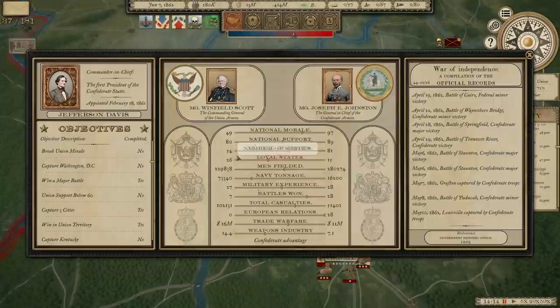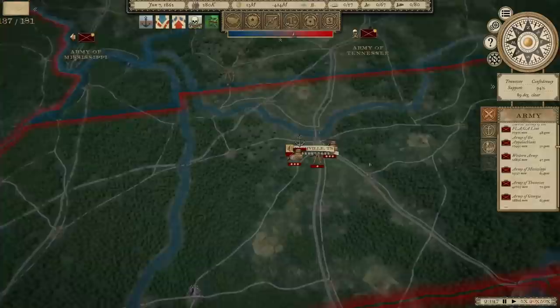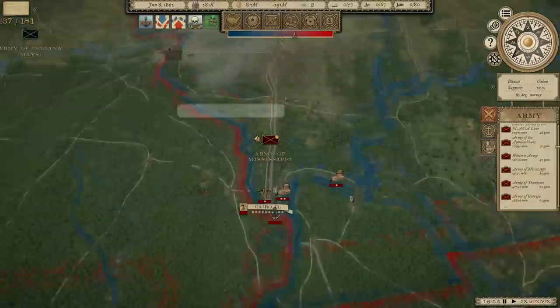Let's look at the situation now. National morale for the Union down to 90, but national support still at 80. Morale of the armies is pretty low. You can see we have a lot more men fielded than he does — I'm not real crazy about that from a fairness standpoint. But Lincoln just issued the Emancipation Proclamation. That's obviously going to hurt our British intervention number. It's going to be interesting to see how that impacts things.